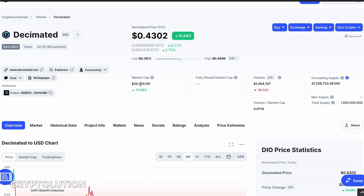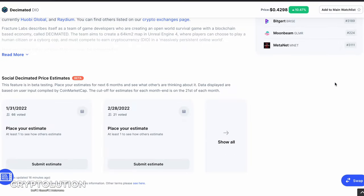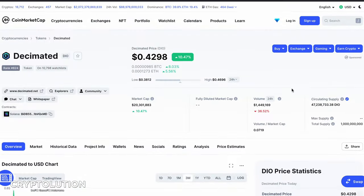A $20 million market cap is considered high risk, high reward. Right now the trading volume going in and out of Decimated is around $1.4 million, which is still not very high — it's because people either aren't familiar with the coin or the project itself. The main trading volume is happening on Huobi with minimal trading on Raydium, which to me is a huge opportunity.